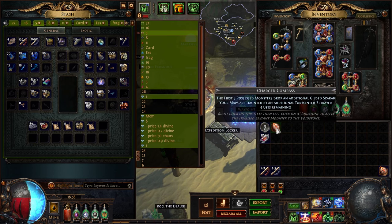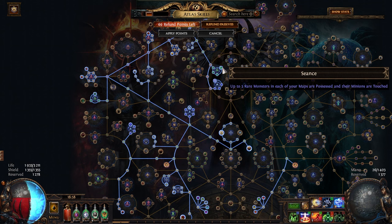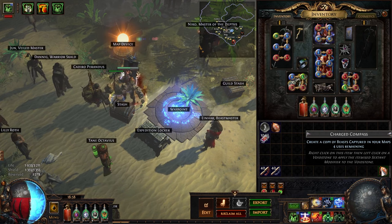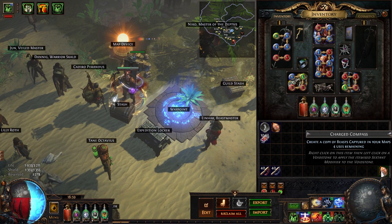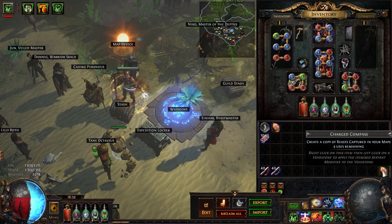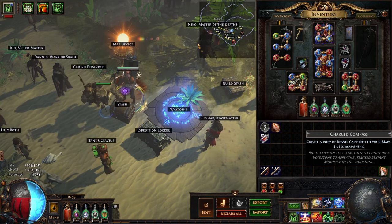For the sextant, I went for a compass that makes three possessed monsters drop a Gilded Scarab in every map. This synergizes very well with Seance, which makes up to five monsters in each map possessed. From my experience, pretty much never less than three monsters are possessed, which means you always get full value out of this compass. Another compass option is to create a copy of the beast captured in a map, but that results in way more yellow beasts requiring a lot of time orbing them in your bestiary, which I don't personally enjoy.